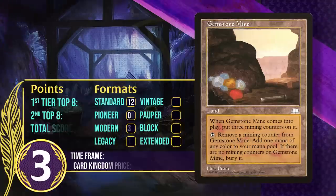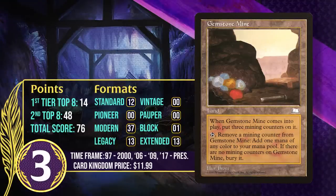At number 3, it's Gemstone Mine. This land enters with 3 mining counters; you can tap it and remove a counter to produce 1 mana of any color. When it runs out of counters, you sacrifice it. This provides immediately accessible five-color fixing, which is great, though it can only do that 3 times and has no option to just tap for colorless. From 1997 to 1998 it was used in multi-color decks, most frequently Recurring Survival. From 2006 to 2007 in Standard, its main home was Boros aggro — a deck happy to win before the mine ran dry.